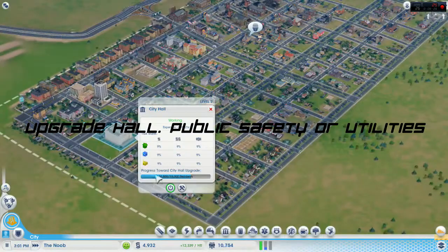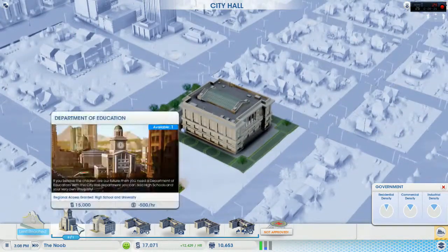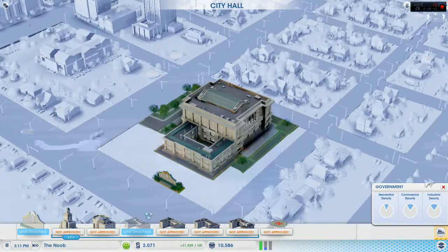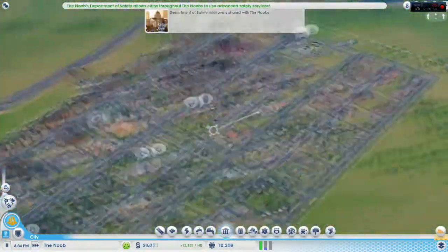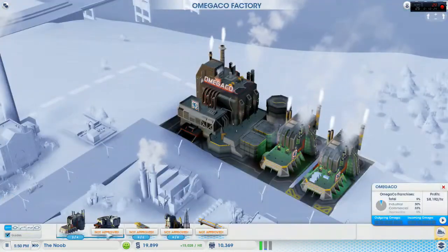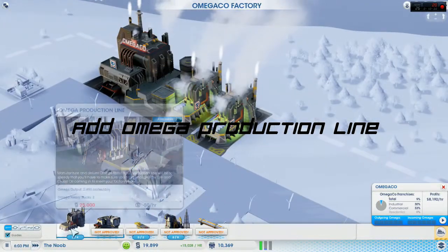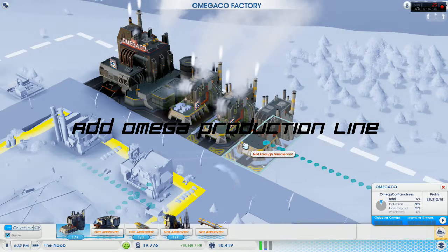Occasionally I'll get requests to do missions but I don't really do them right away. I ended up upgrading the hall to the safety department first, but I would definitely recommend that you go ahead and do utilities first because there are no other cities in this world I built yet — so that's going to cause a problem. Make sure you check on your dump truck and click on it to see if there are any abandoned buildings. Now we're going to add another production line for Omega — the more production lines you have, the more Omega you can get to different buildings, which is all about your profit.